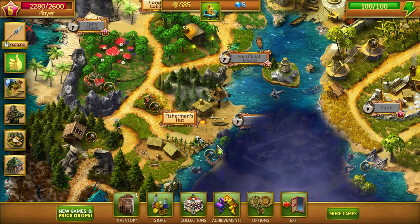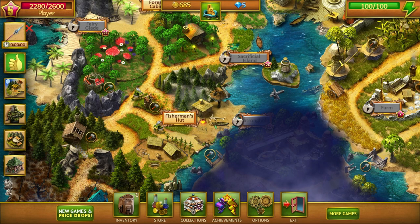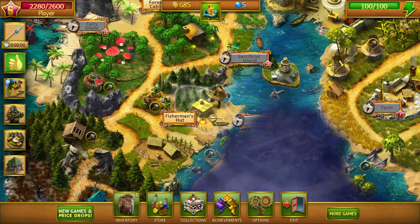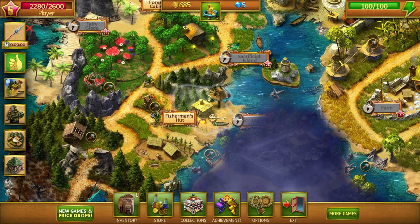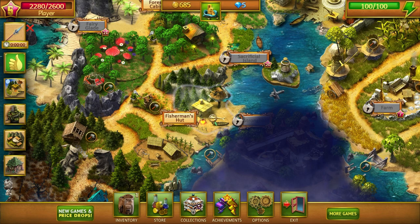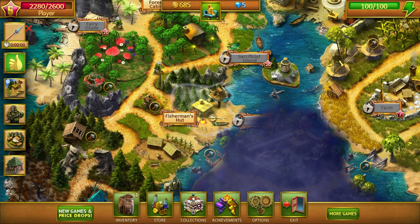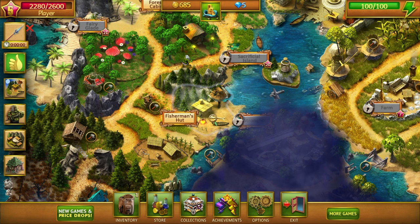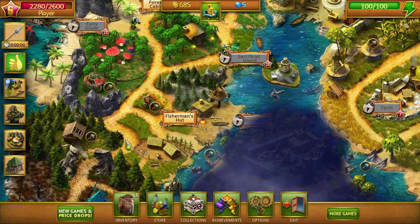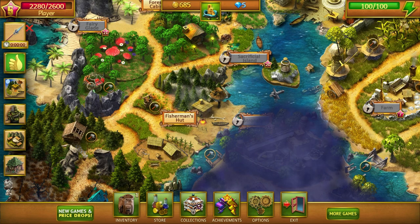Hey guys, welcome back to Lost Lands, a hidden object adventure game. We are back with round two. We've got our energy fully restored, should be able to get a couple rounds in today. We're not sure how long this game is, but the thing we don't like is that you have to use energy to play each level, which cuts the play time down. This game does have quite a few good reviews, so we're excited to keep playing and see where the story goes.